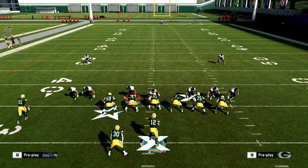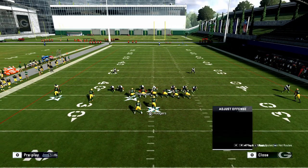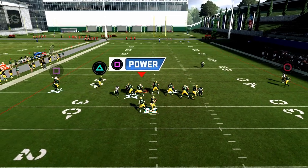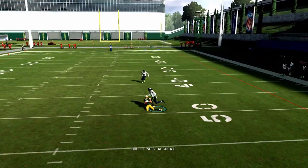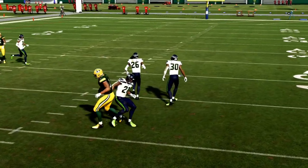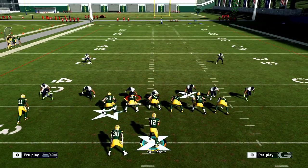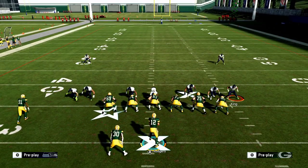If you want to pick up this pressure, click L1 and flick the right stick up to max protect. You'll see we pick up the pressure completely and can deliver a dig route — pretty straightforward. But I want to show you how you can send five out on a route and still be effective.